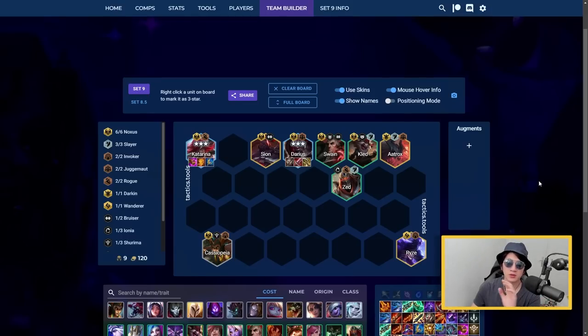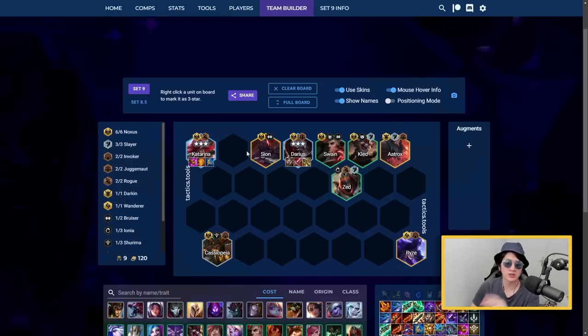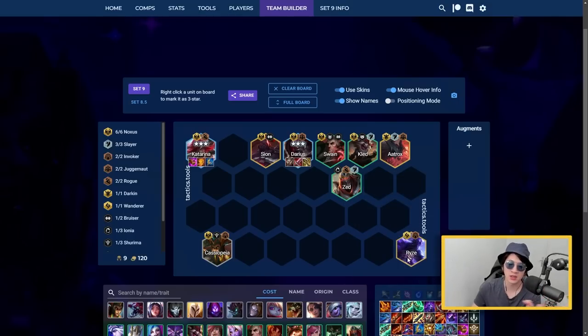Noxus is an extremely snowball comp - if you don't win your first fights, don't play it. You need to snowball to activate bonuses based on your win streak. For this, reroll Katarina and Darius at level 7 with six Noxus. Once they hit three stars, add powerful units like Swain, Juggernaut late game. At level 7 without Swain run Cassiopeia, then push level 9 and snowball from there.